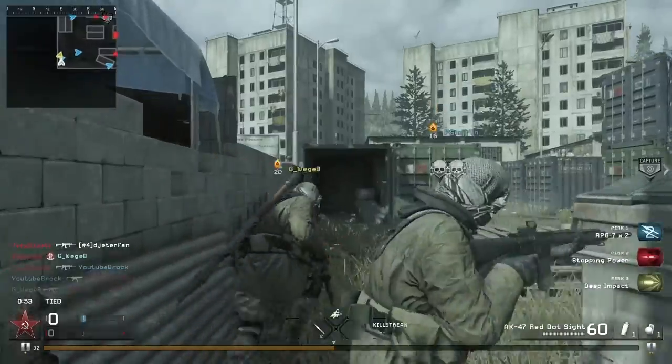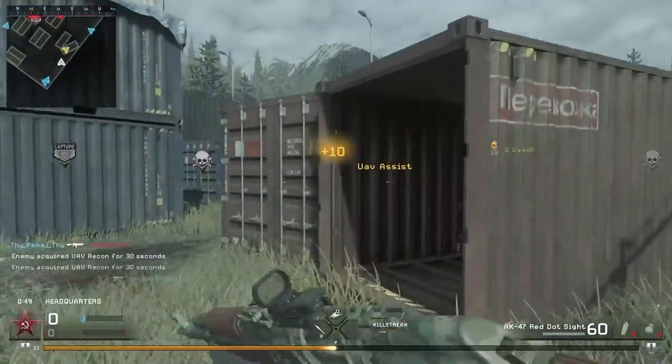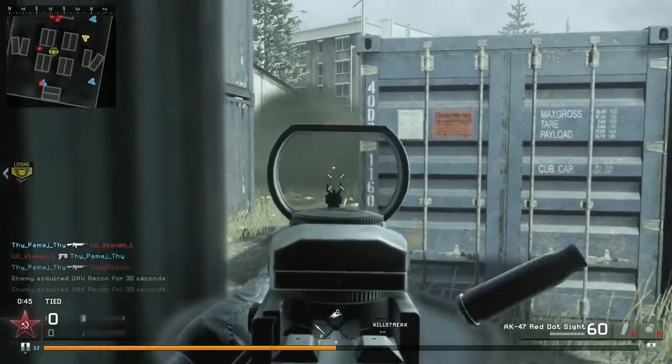They also did add a new feature into Remastered where your UAV will actually give you a UAV assist. Every time you get a UAV, you do want to call that in as soon as possible. Every kill that you get will count towards an assist.